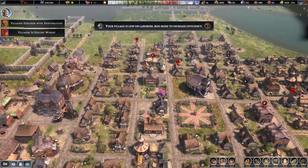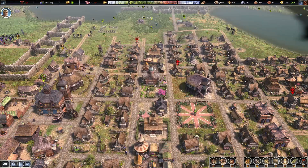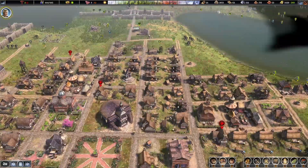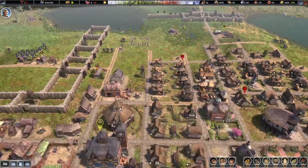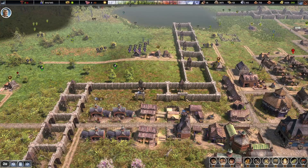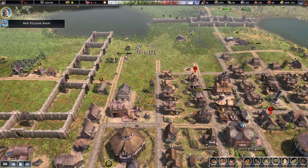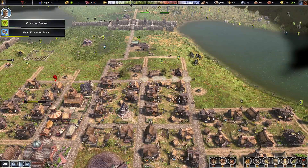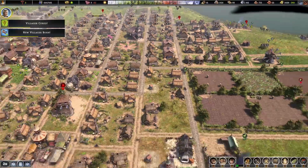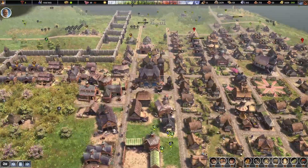The village is low on laborers — yes, I know, that's because of our defenses. We have so many defenses and a lot of houses that want to upgrade, and all that needs goods and stuff. This gets built rather quickly. Let's upgrade this road and a couple more — upgrade three roads at the same time, wait for them to be done, then do a few more roads. Another merchant comes in and a new villager is born.